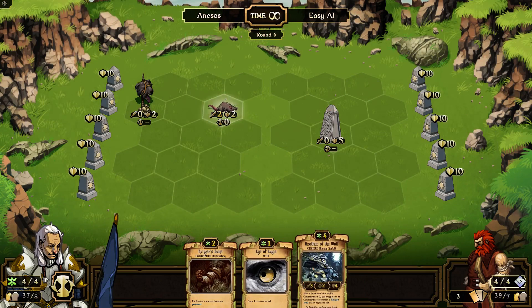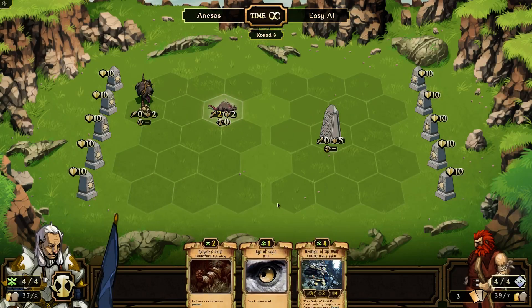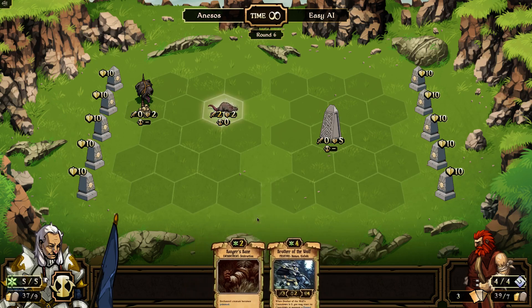Brother of the Wolf — we're definitely going to play that one. This guy can summon a Ragged Wolf, so he's got to get his countdown to zero and then he can summon a wolf to go with him. He's a 3-2-4 guy, so he's pretty good. I've only got four points. Let me sacrifice that for growth, and let me get the Brother of the Wolf down here. We'll get his cooldown started — I'm going to put him right down the middle row.